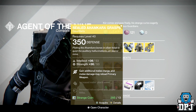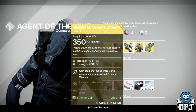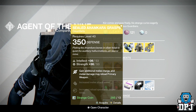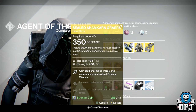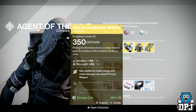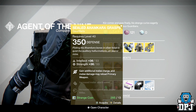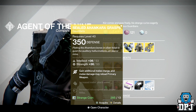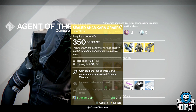Next up for the Hunter, we have the Sealed Ahamkara Grasps, again costing 13 Strange Coins and offering 350 defense, 53 intellect and 53 strength. You gain an additional melee charge and melee damage may reload primary weapons — not bad. I've had these for a long time and never used them, but yeah, one for the collection if you like to collect all exotics.